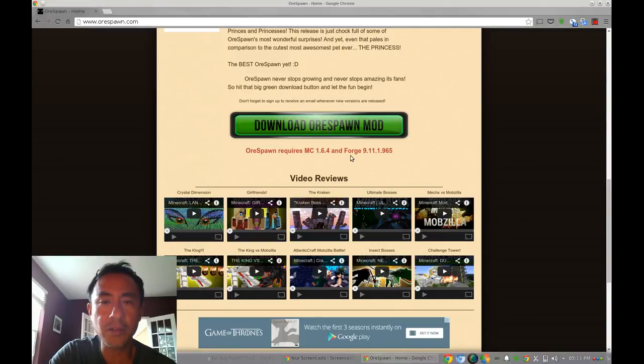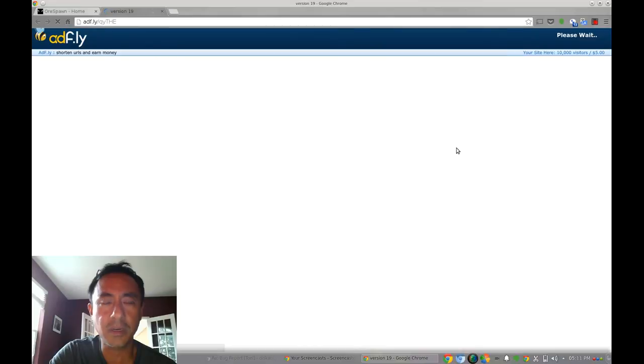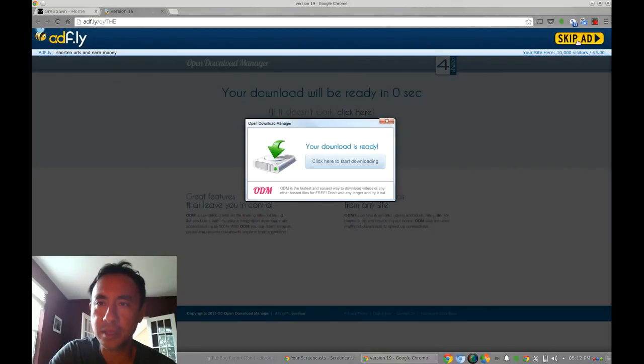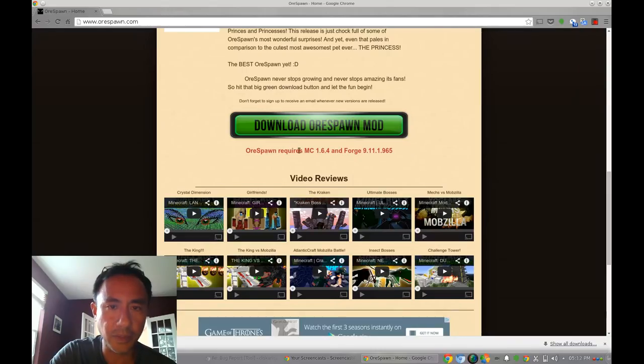Download the rSpawn mod first, and then you also have to download Forge 9.11.1. When the download page opens, don't click anything — just wait, then click 'Skip Ad.' It will be downloaded to your folder. That's the rSpawn file done.